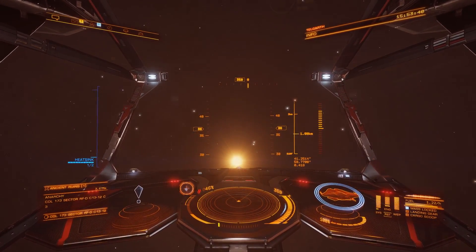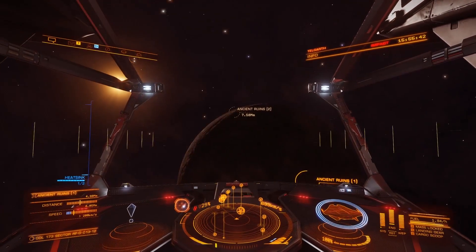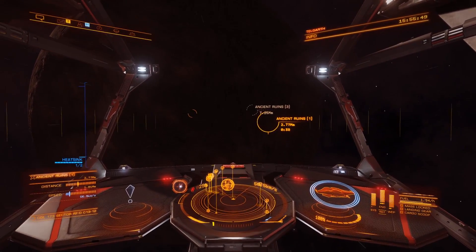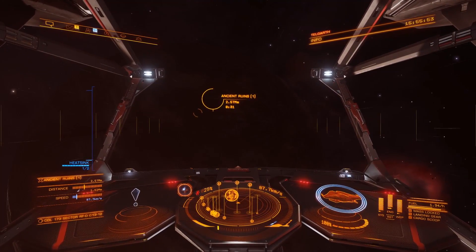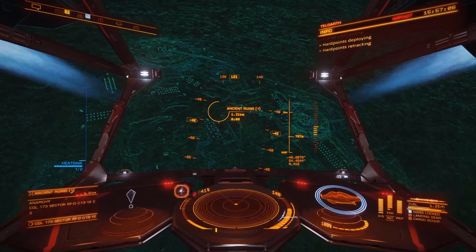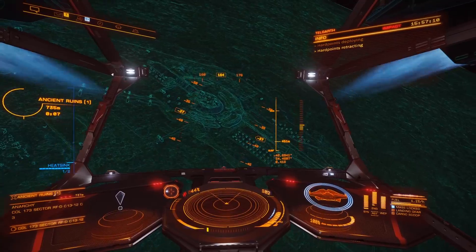If you do come out to this particular system, don't forget that there are three ruins here. As best as I can tell, they are all pretty much identical, but they are situated on completely different locations on the planet, which means you get to see them in different types of light — and that in itself can make them worth having a look. This one, for example, on the night side, you will have to use night vision, which will give a totally different ambience to the environment.